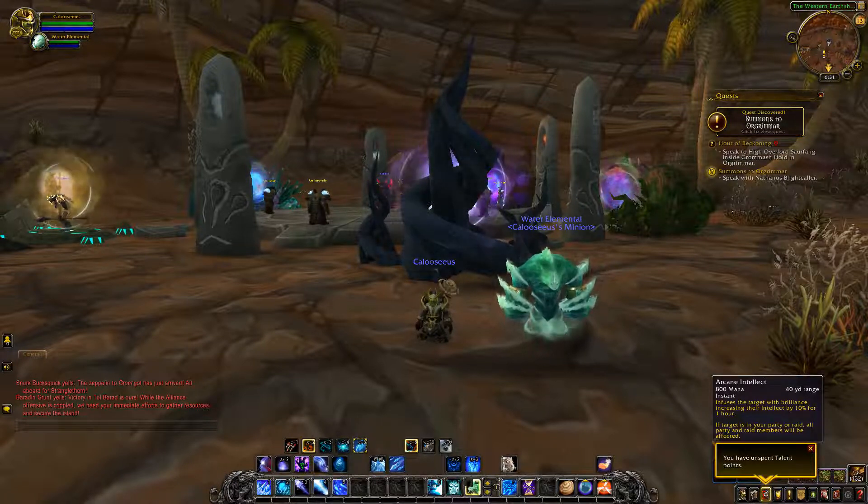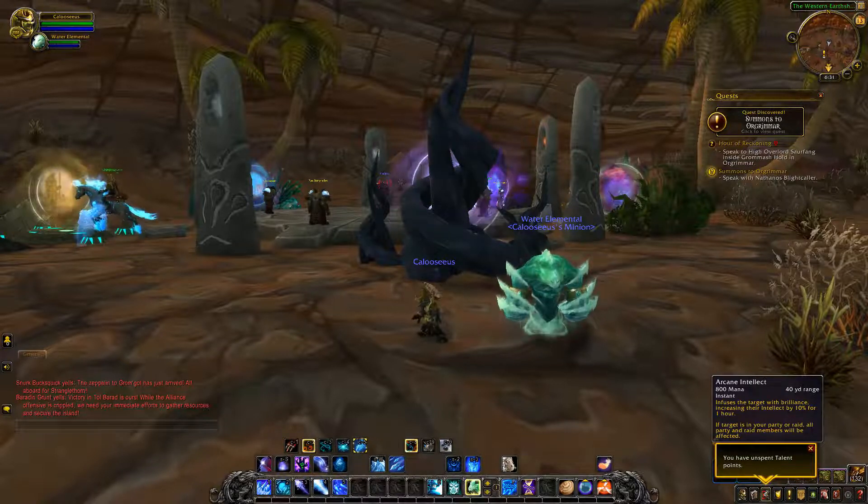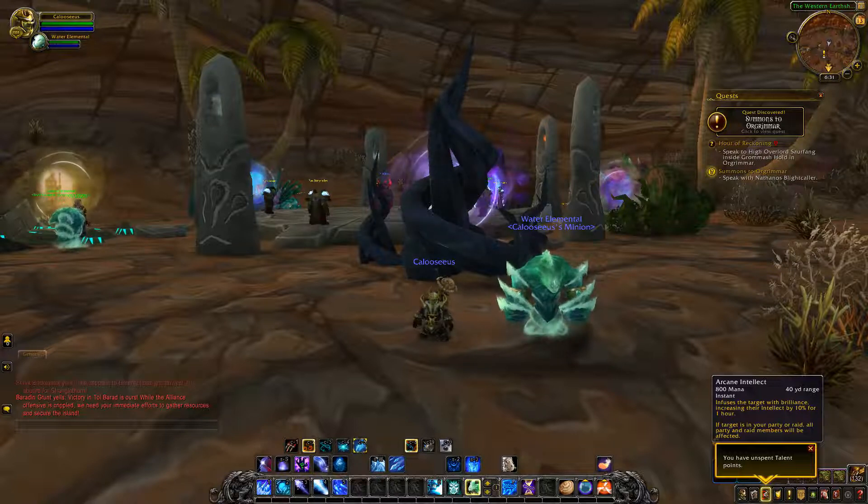Arcane Intellect is coming back — it was actually removed in Cataclysm. A lot of classes are getting their class buffs back, and mages are one of them. All mages are getting Arcane Intellect, which grants your entire raid or party a 10% Intellect increase for 1 hour.